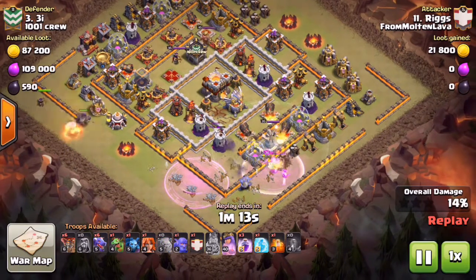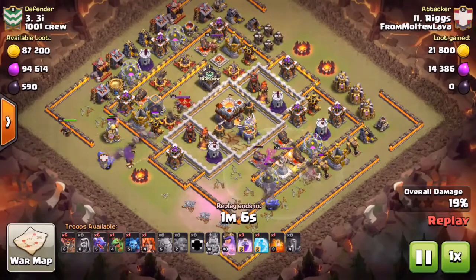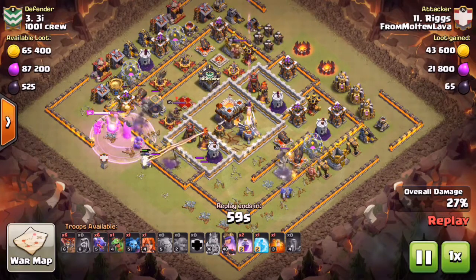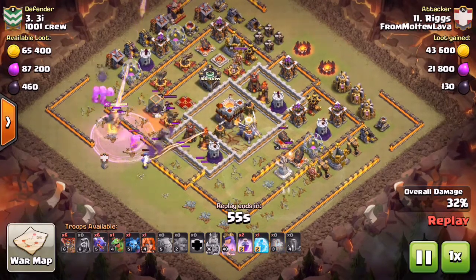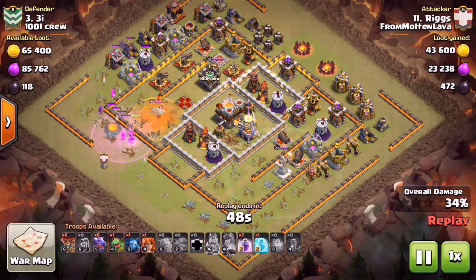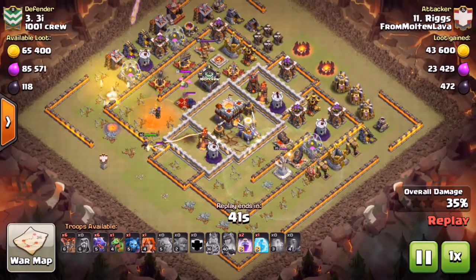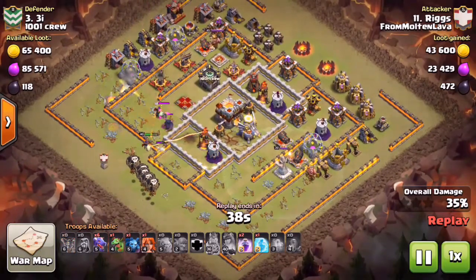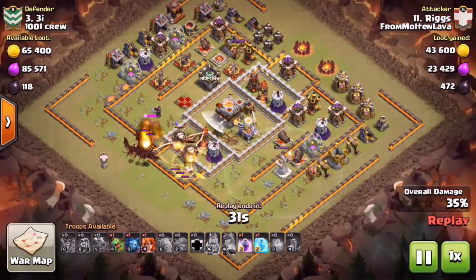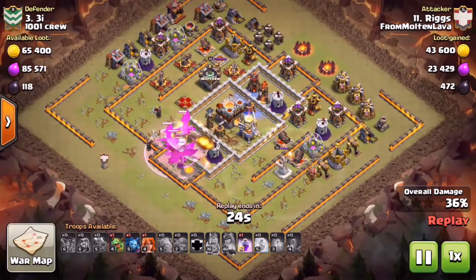I drop the Golem over on the left at 9 o'clock followed by the Archer Queen - she took out that Mortar which changed the route of the Golem so he would tank the Expo and Archer Tower. I follow up with my CC Bowlers where there's a lot more DPS, get the Rage down. Both Air Defenses are already down at this point. I dropped the Queen on the left side because I knew she was in range of the enemy Queen, so I popped the ability just in time to take her out. The funnel is clearly created - I drop those Balloons to absorb traps, followed by the Dragons. They get tied up on the CC a little bit. With this comp you're using four Rages and one Freeze.